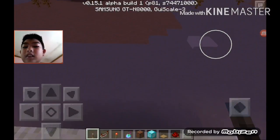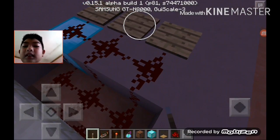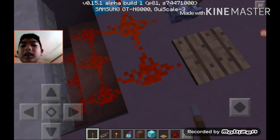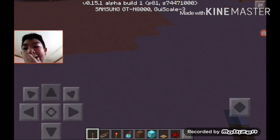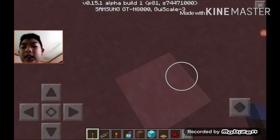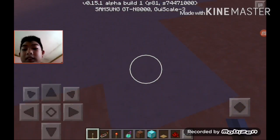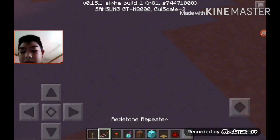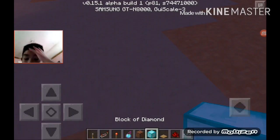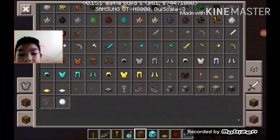Anyway guys, today I'm gonna be showing you how to build a redstone door - not the jab door, I don't know how to do that yet. What you'll need for this is: a redstone repeater, a redstone door, any block, a sticky piston, whatever you want to activate it with, and you'll also need half slabs.